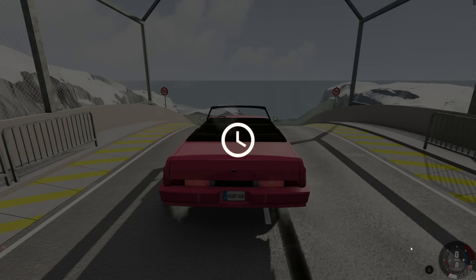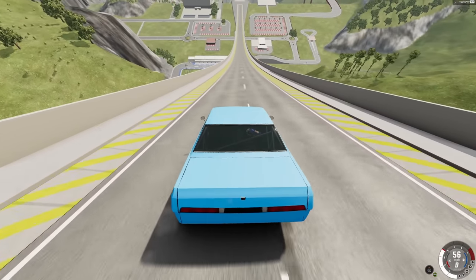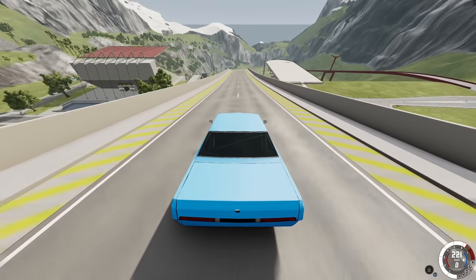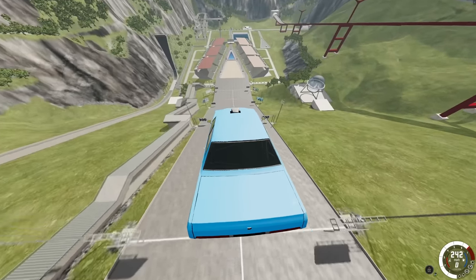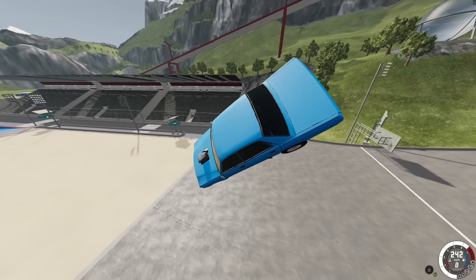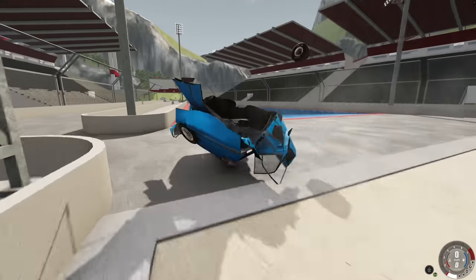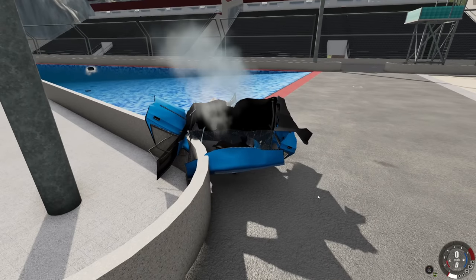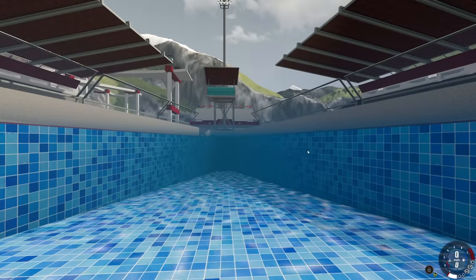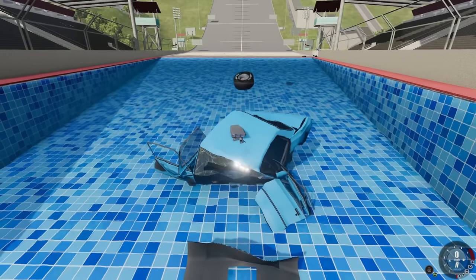We'll take the drag version down. This one's obviously going to go past the 500 mark because this thing is insanely quick — if we can keep it in a straight line, that's the hard part. There we go — 231 miles an hour. My goodness, what a launch! We might actually make it to the sand — yes, we do! Wow. It disintegrates on impact. Beautiful. By far the oldest car in BeamNG Drive. I mean, technically it's from before BeamNG came out. So that's insane that it made it into the sand.